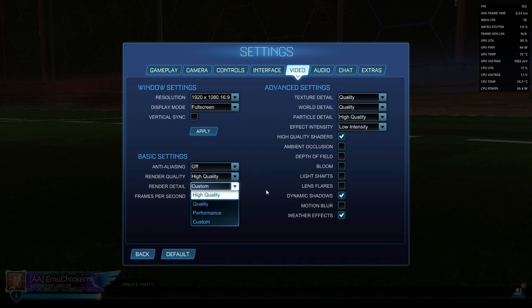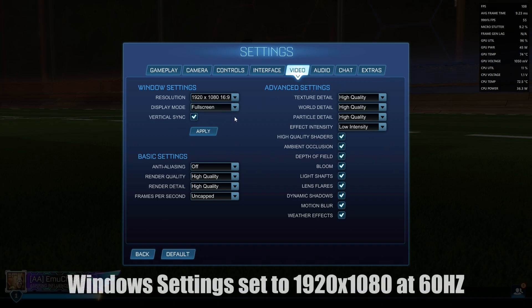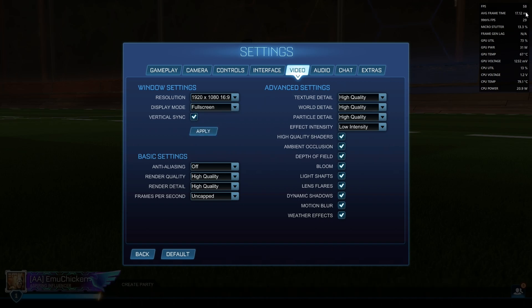In High Quality Mode, we get well over 100 frames per second, which is great, but GPU utility is at 95%, and to lower the value, we give it a limit. As this monitor is set to 60Hz, checking the Vertical Sync option will limit the FPS to 60. Traditionally, this increases latency, but our GPU usage is down to 70%, and you may have less screen tearing.